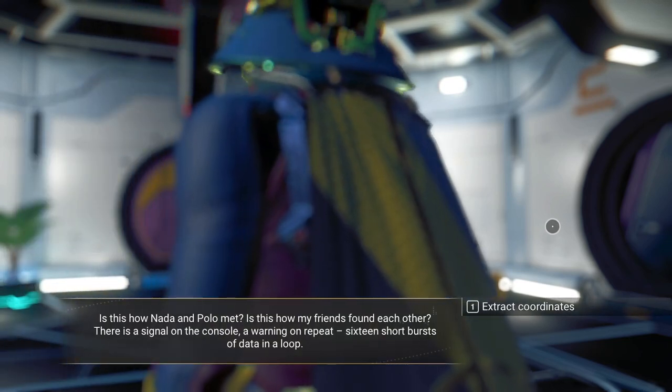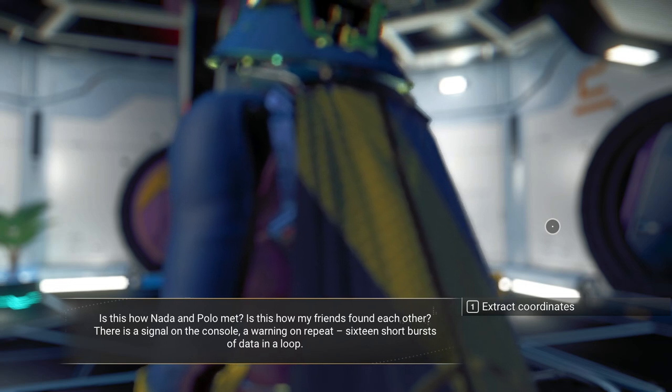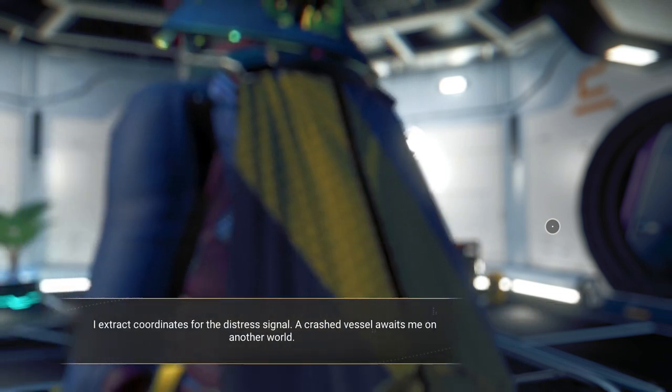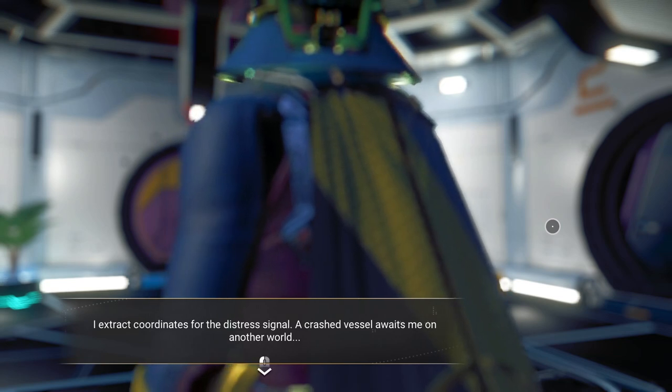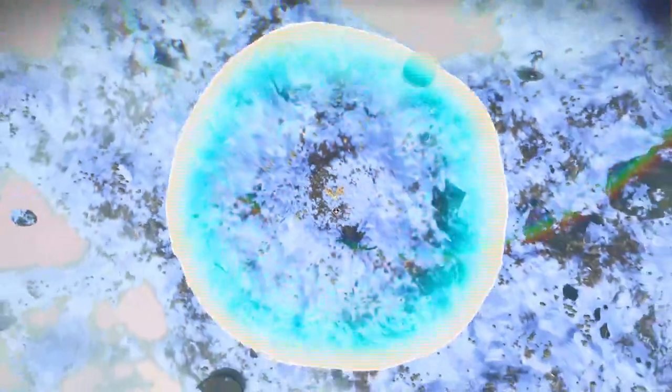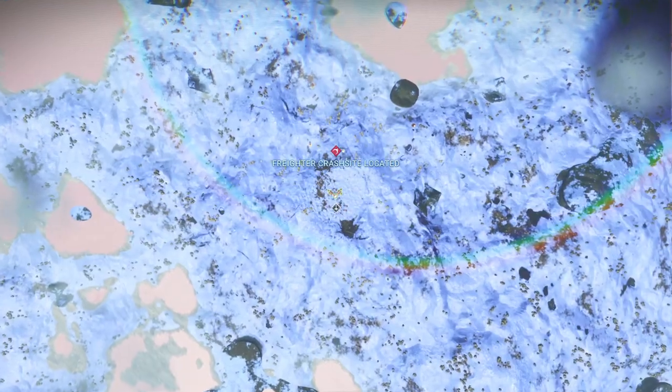There is a signal in the console — a warning on repeat, 16 short bursts of data in a loop. I extract coordinates for this distress signal — a crashed vessel awaits me on another world. Ready to crash site locate us. Now we can go to a little bit more friendlier planet, I guess.